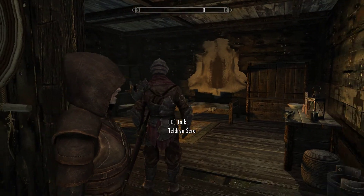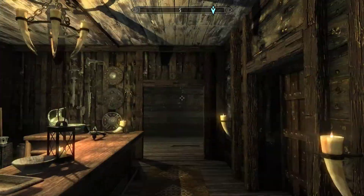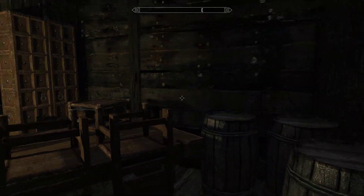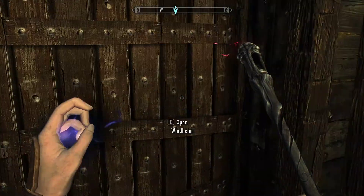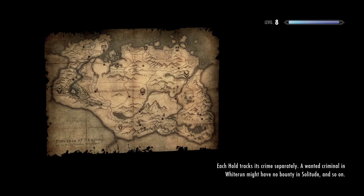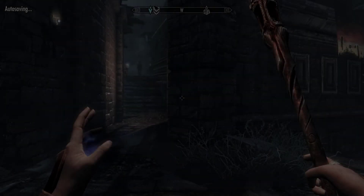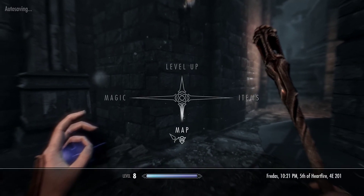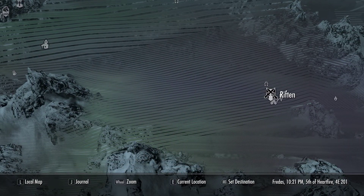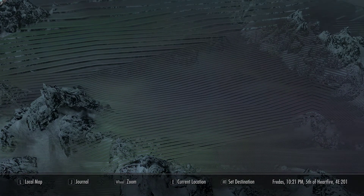Hey guys, I'm back. This is probably the video a bunch of people wanted to see - we are going to fight a dragon in this video. Made a little list of things to do and we're gonna hopefully get some stuff done. First things first, we're gonna go to the Rift in Stables. I'm having some type of visual bug with my map, which is weird.